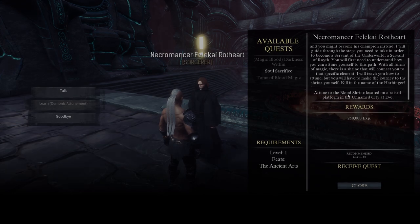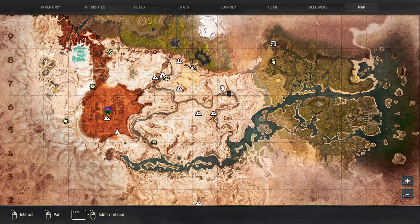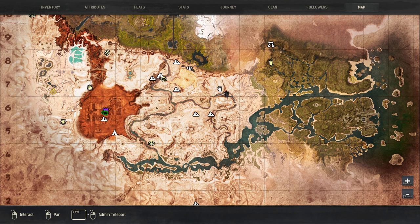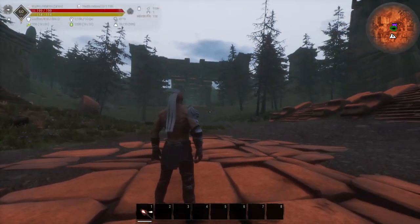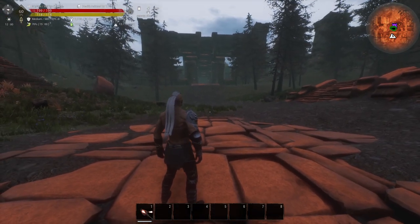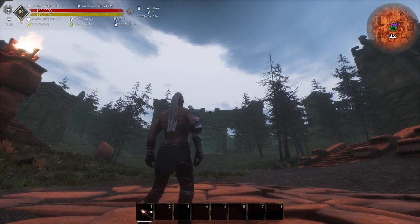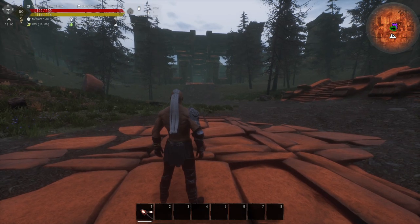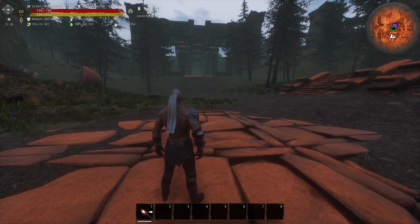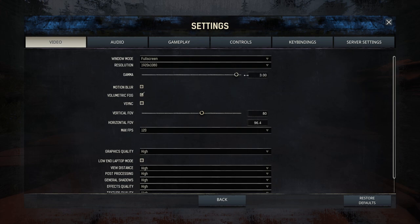Now we're going to the Unnamed City. We're already here — it's in D6 on the map. I am right next to the Citadel of the Triumvirate. The platform our quest is describing is that location right there — that is our target. The shrine for the Blood Magic is located on top of that structure. Since this is the Unnamed City, it's going to be a bit dark, so make sure that in your settings you pump up the Gamma to 3 — it's going to help with your visibility.